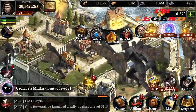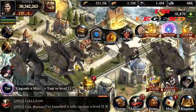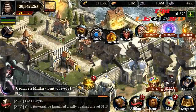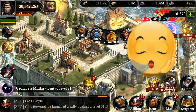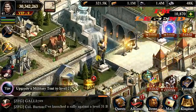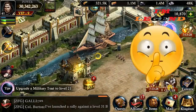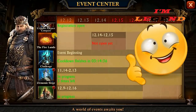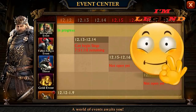In this video we are going to talk about how you can get free I-slot equipment — or to correct myself, I-slot equipment fragments. Not all of you may know that the game is now giving free I-slot equipment fragments. If you already know this, skip this video; otherwise this video is for you if you don't know that King of Avalon is giving free I-slot fragments.